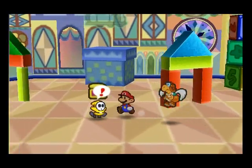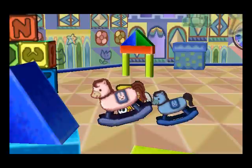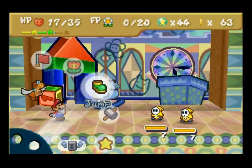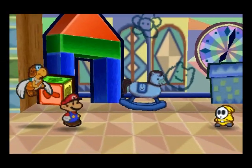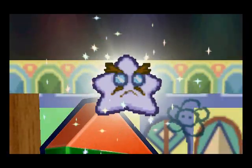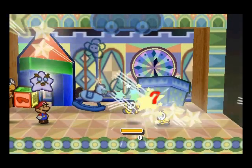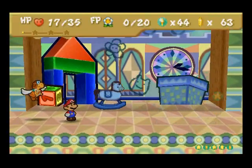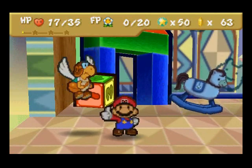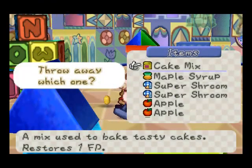Here in this room there's a bunch of shot guys with stolen stuff, so we can battle them. We're just going to do a star storm here to hurry things up, and we can get a cake mix.